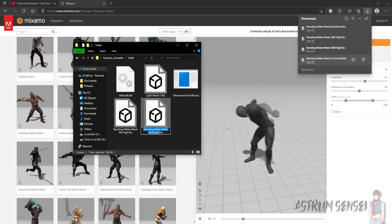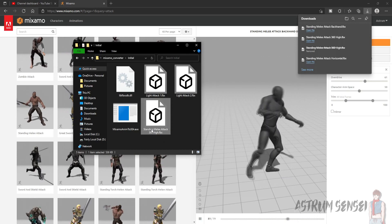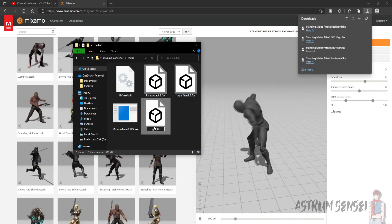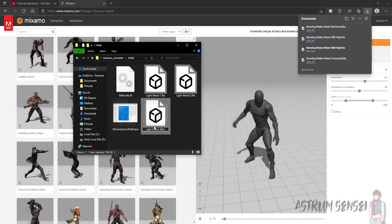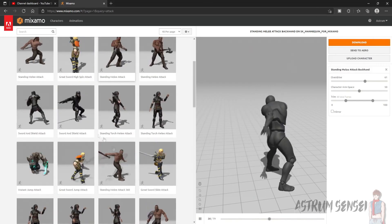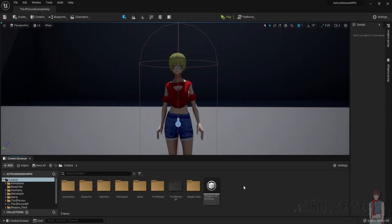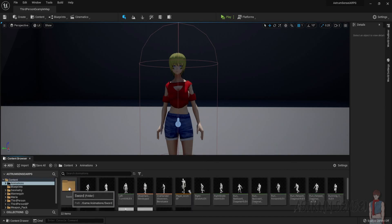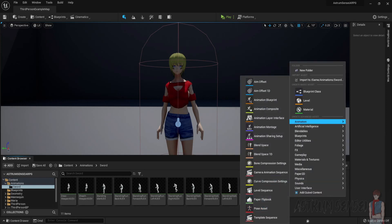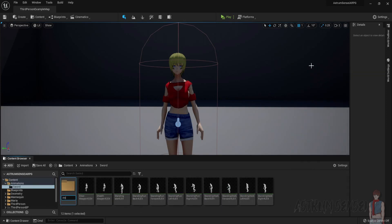I'll call this one Light Attack Two. We might set up heavy attacks in this video, but if we don't have enough time we can do it in the next video. We want to make sure they work together properly and lead to different combos. These animations are just placeholders, though using placeholders with root motion isn't ideal since the animations are supposed to move the character. Anyway, we'll go to Content > Animations > Sword and create a brand new folder called Attack Animations.